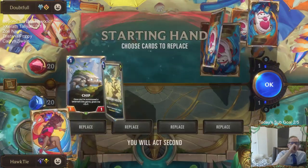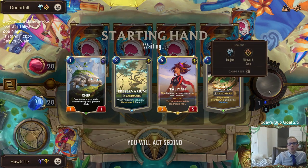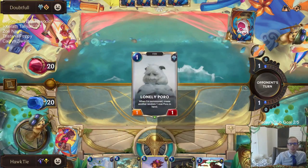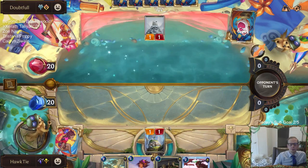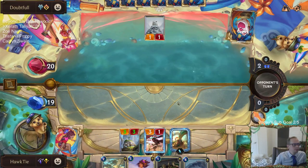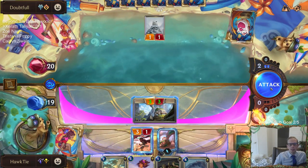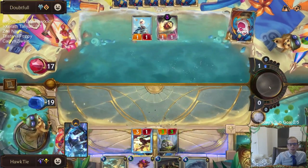Just need one more early blocker. Okay, better hand. Not exactly sure what they're going to be doing - for PnZ there are a lot of different options. Could be Poros, that's probably the number one option, but there's also Yetis. Yep, looks like Poros. I'm going to go ahead and play Chip so that I can play Rock Hopper the next round. The thing is, trading my three-one for that little one-one while not looking good right now could end up being a good trade after some Poro Snacks.